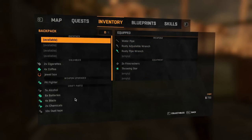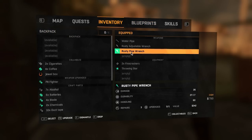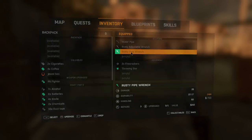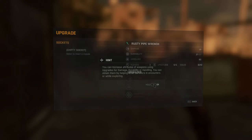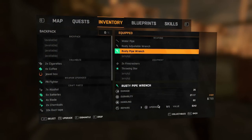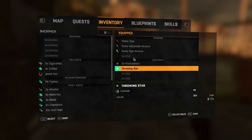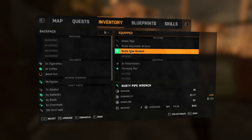So maybe our upgrades will be unlocked now? The last time we tried... let's take a look at our inventory. If we go to the rusty pipe wrench, now that I have one, can I use it, or is it still disabled? Hmm, disappointing. It looks like it's still disabled, or maybe bugged. I don't know, maybe you have to get to that point in the game first, and then you'll be allowed to do it.